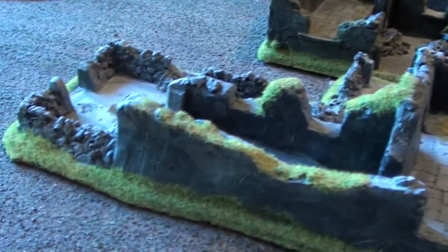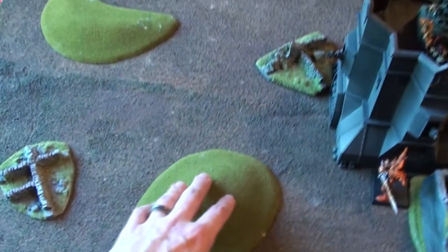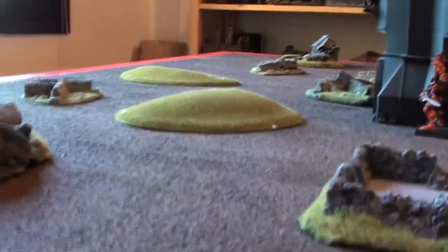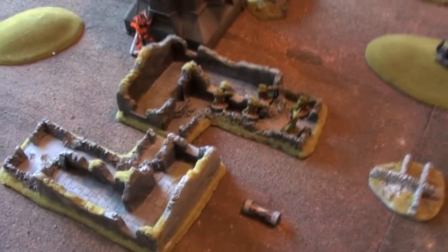Thank you again. House rules: all of these are 5+ cover, area terrain. These are regular terrain — no effect on movement or cover except line of sight. This is only Ruins, 4+, special mission as you saw earlier.